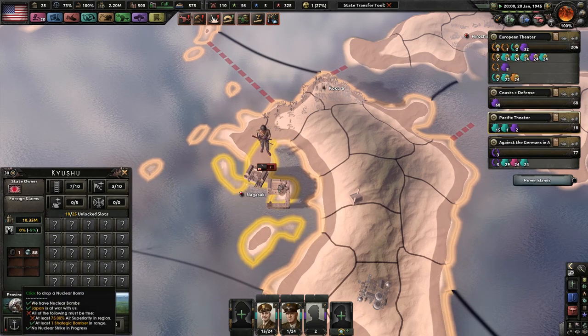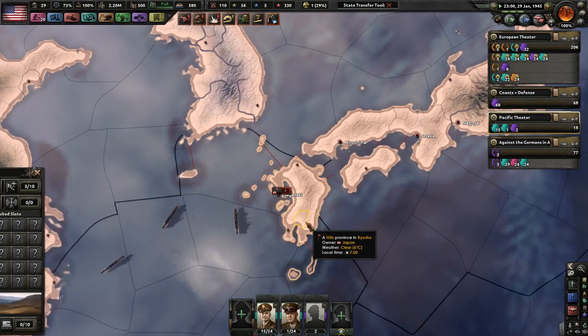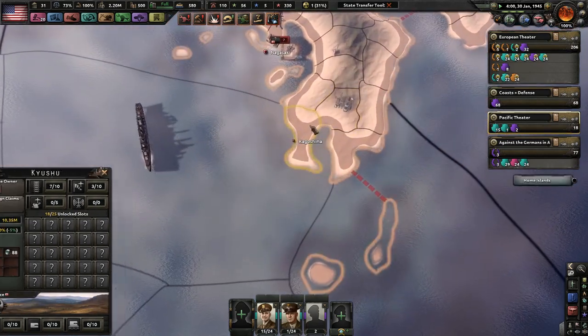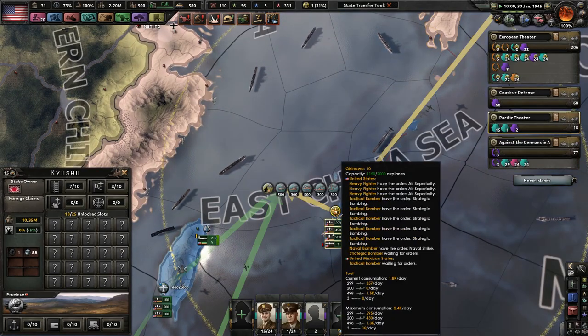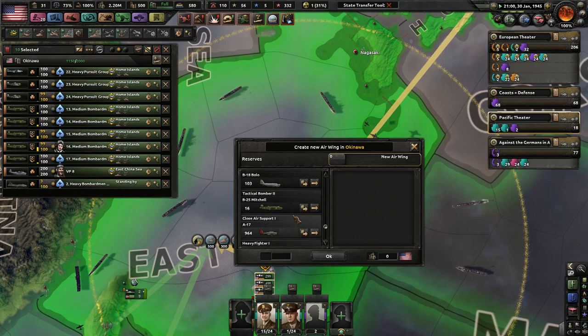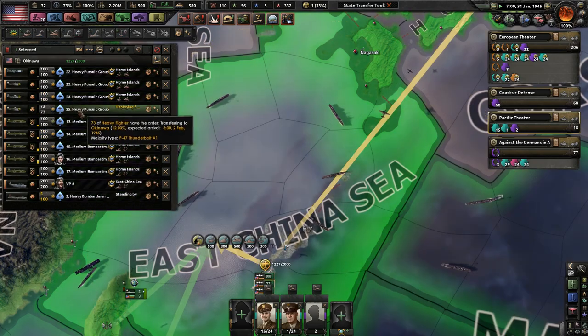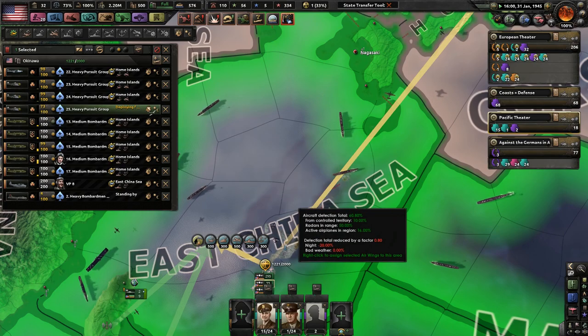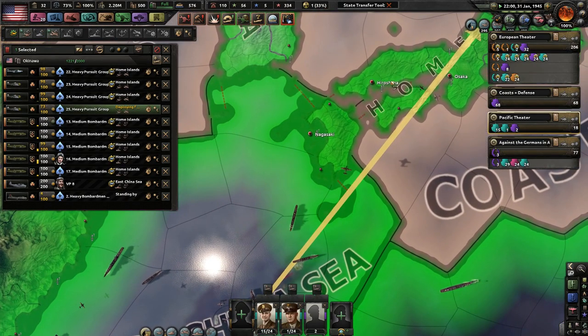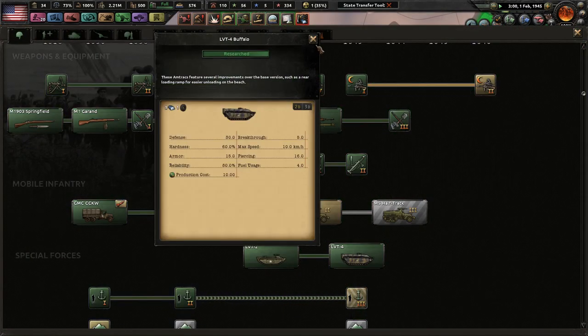We need at least 75% air strategic superiority. They've repaired themselves too well — god dang it. Looks like everyone just took a few casualties there. Increase the amount of fighters. LVT4 Buffaloes — nice.